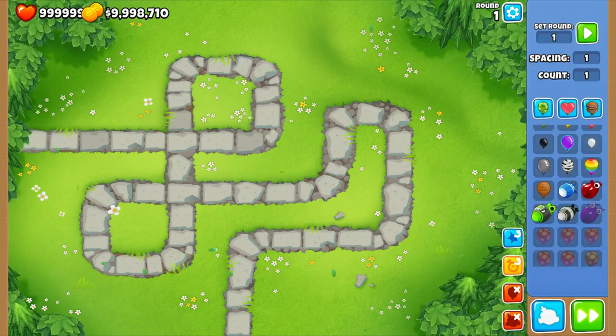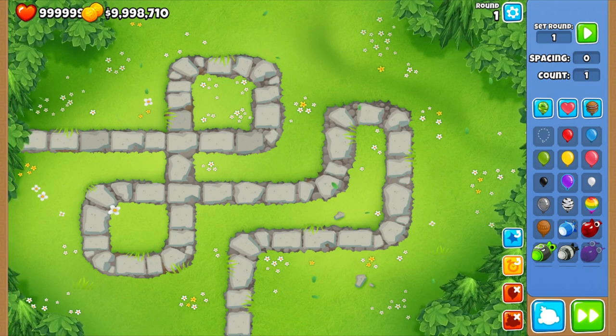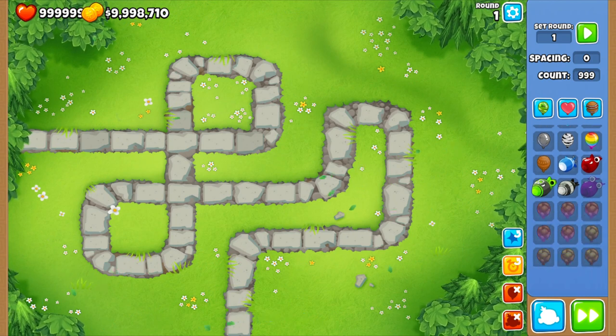How to make a dummy board: here are some tips. Turn your spacing to zero, count to a hundred probably. But if you want to be invincible, just do 99 like that.